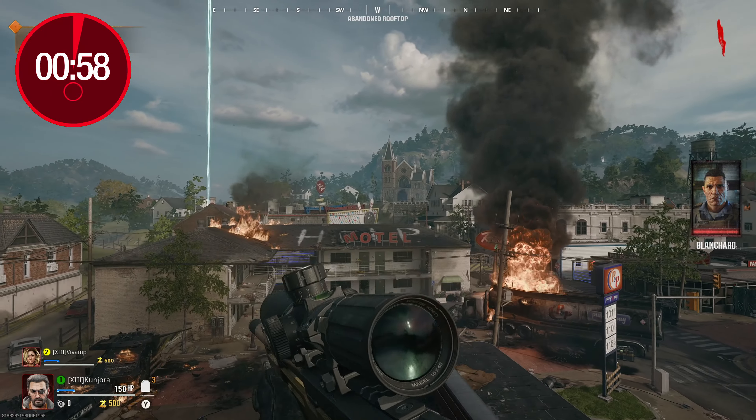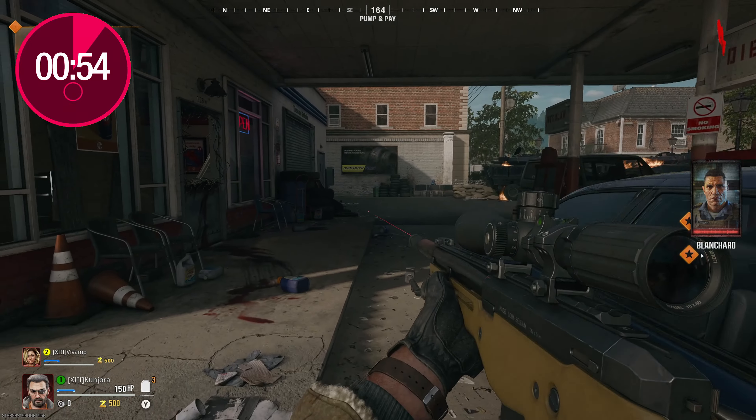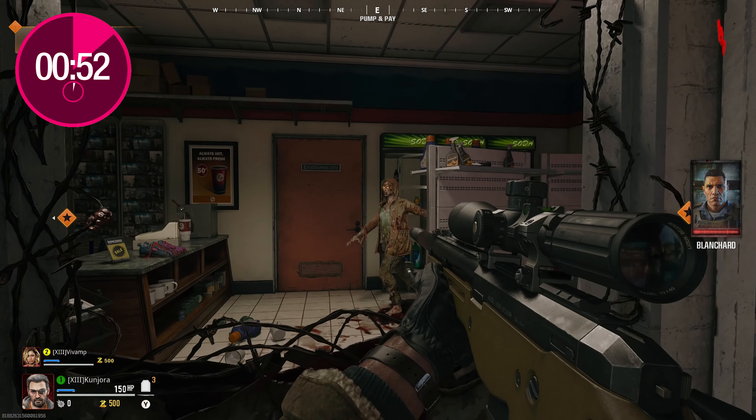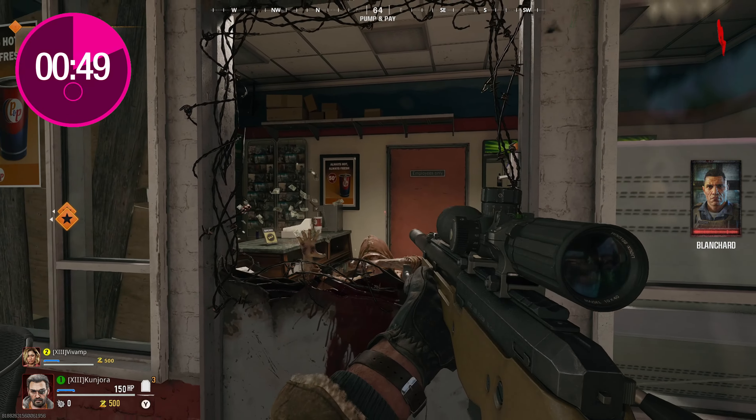To do the Mr. Peaks bowling alley side Easter egg within Liberty Falls, you'll need to find and shoot five pairs of Mr. Peaks shoes around the map. The first pair is found through the window of the gas station just underneath where we spawned. The second pair can be found just outside of Liberty Lanes on the left side of the window board outdoors.